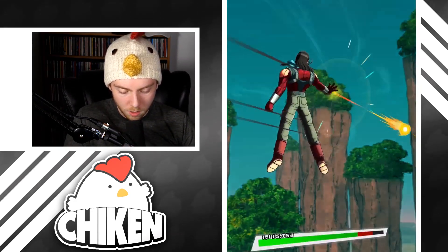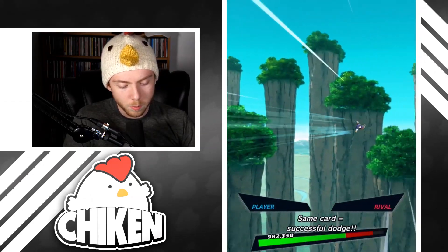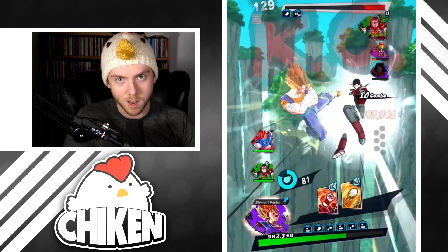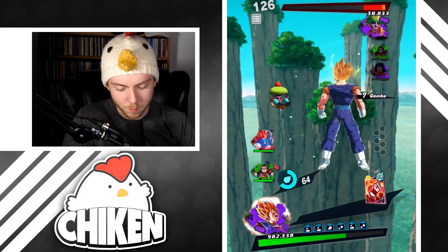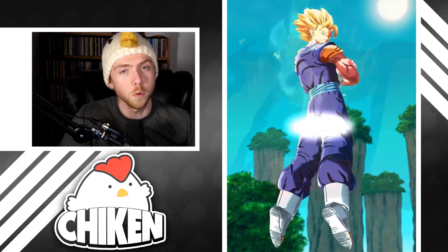The cool utility this team has is that two of the members shut down strike combos, and Super 17 shuts down blast combos. So basically no matter what happens, you can switch out and shut the combo down — which is really kind of busted, if I'm being honest. We'll go ahead and finish that match. I should have legendary finished but I forgot.